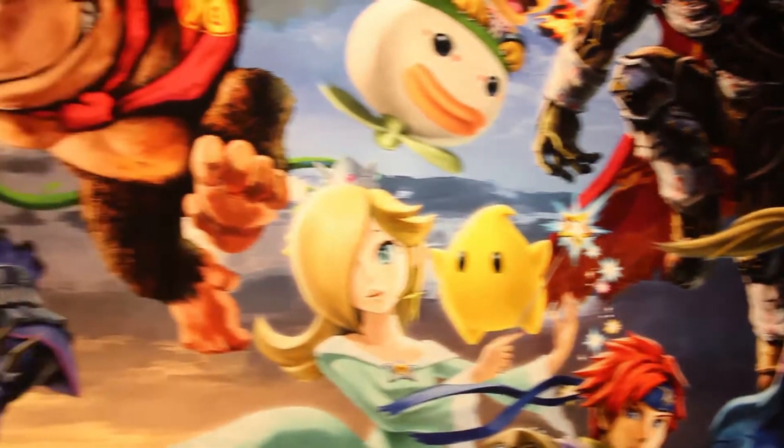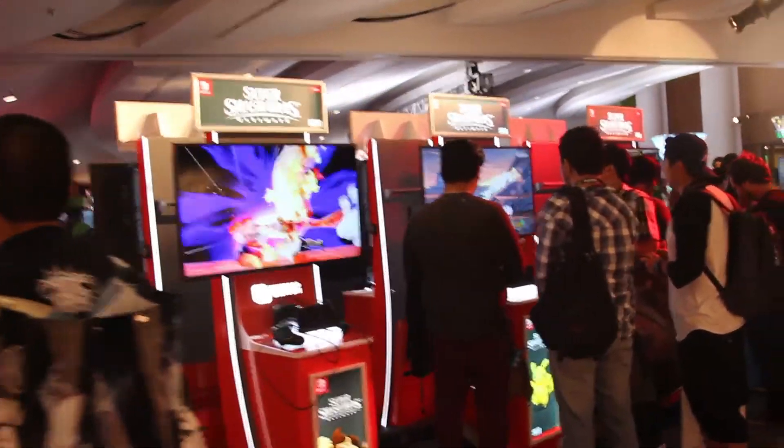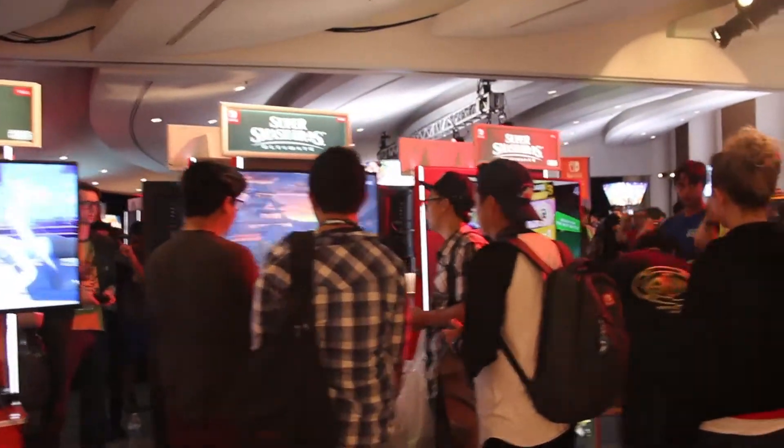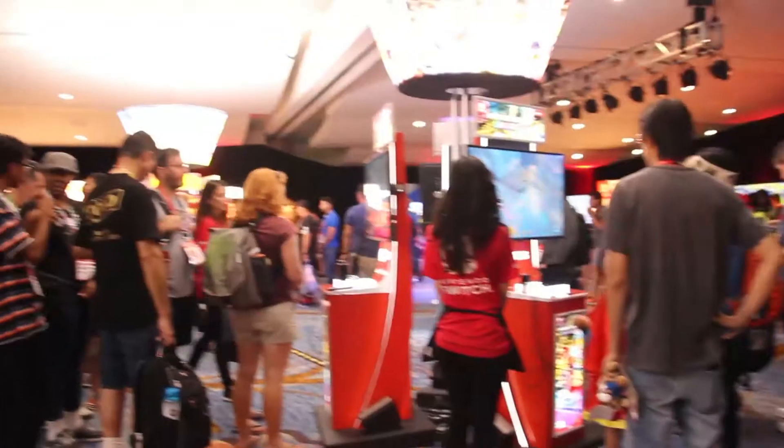We're at the Nintendo gaming lounge and this is one of the biggest events for Comic-Con. We're actually looking at Super Smash Brothers Ultimate for the Switch, and Nintendo is super proud to announce this because it has every single character from every Super Smash game that has ever come out. So if you have a favorite character, it will be in this game as long as they've been in a previous Smash game. There's a line around the block to get in and everybody wants a piece of this Nintendo action. We're also going to take a look at some other Switch games and some Pokémon stuff they're doing here as well.